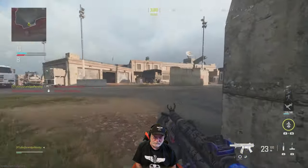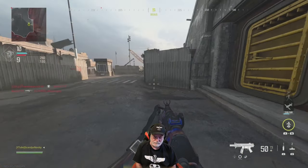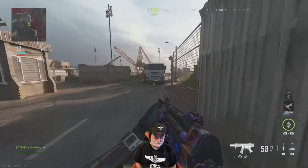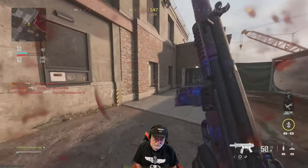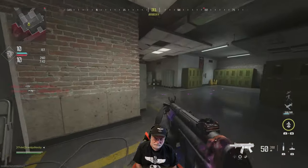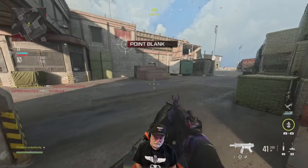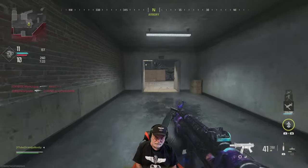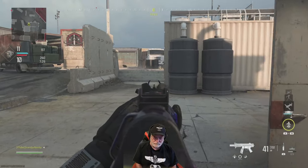Maybe the recoil is just so vertical — although it's got over 32 degrees per second in the horizontal, this thing should be bouncing everywhere. I don't even see the gun kick. People shouldn't be playing with weapons. 88 millisecond sprint to fire, 800 rounds per minute rate of fire. I thought I saw somebody — there he is.